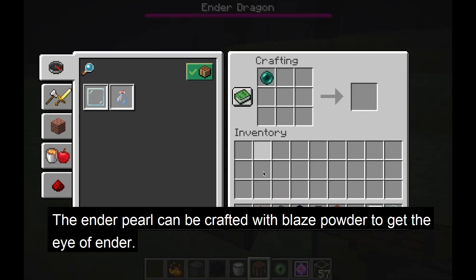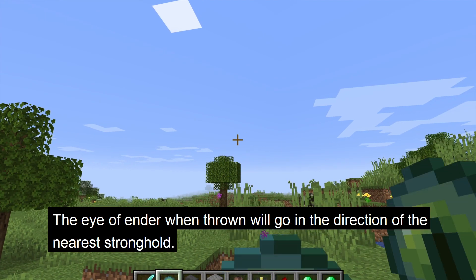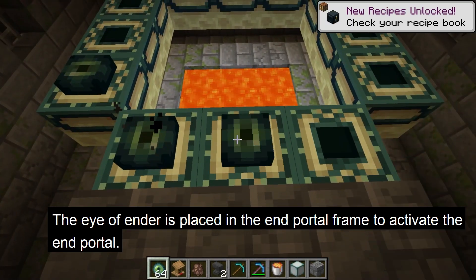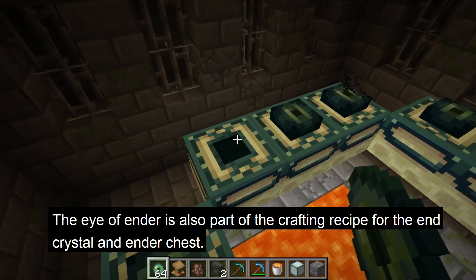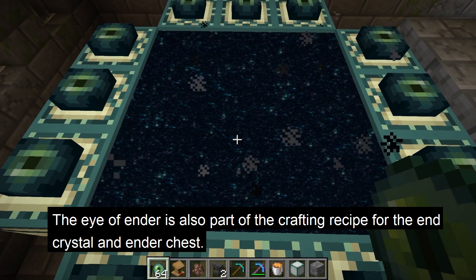There is one crafting recipe for the enderpearl: blaze powder and an enderpearl can be crafted into the eye of ender. The eye of ender when thrown can point you in the direction of a stronghold, and it is also placed in the item frame of the end portal to activate it so you can travel to the end dimension. The eye of ender is also part of the crafting recipe for the end crystal and the ender chest.